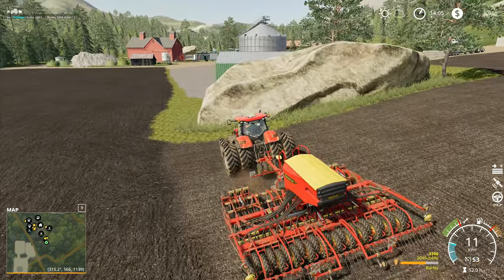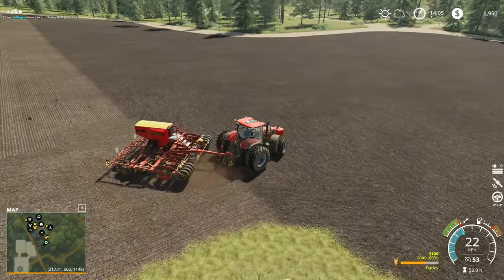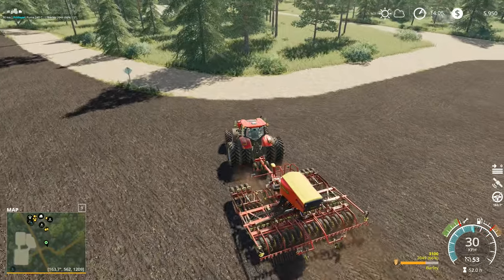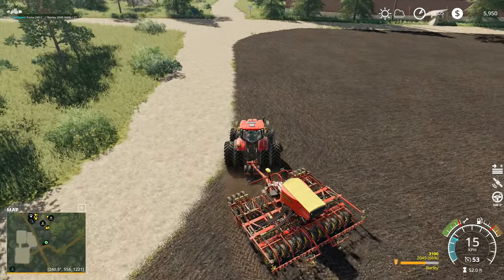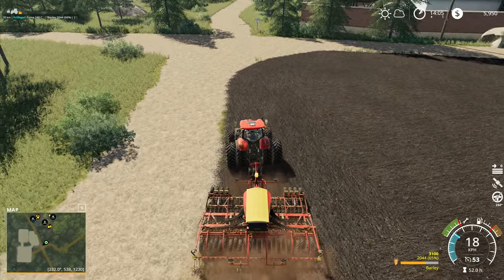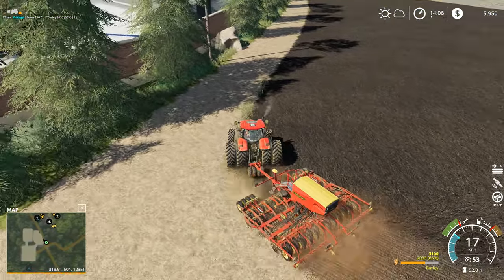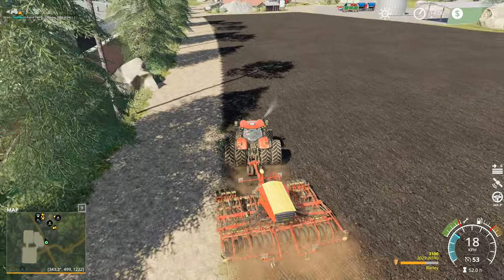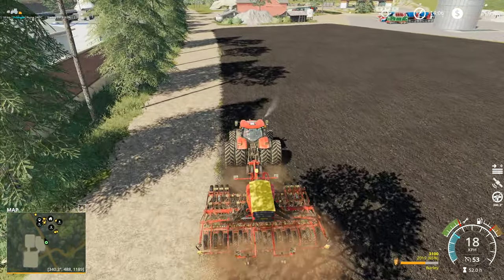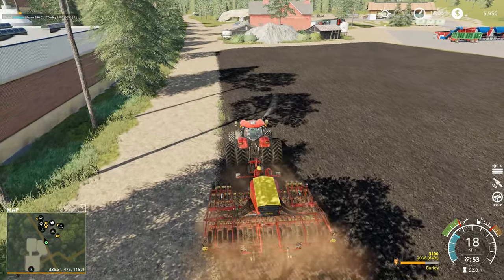Hey folks, it's Frithgar here — welcome back to Farming Simulator 19 here in Boulder Canyon. We're going to continue on with our planting, but before I let the hired help do the planting, I'm going to go over and start doing just a run around the edge so that we can tidy up that outside edge and make sure everything is reached properly — it just looks generally a little bit better. We'll run all the way down here; that should give us just enough room across the top end of the field for the tractor to turn round and tidy up that little strip down the side going towards the big stone.